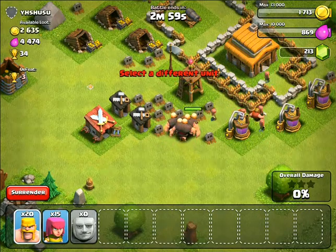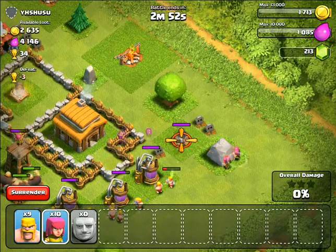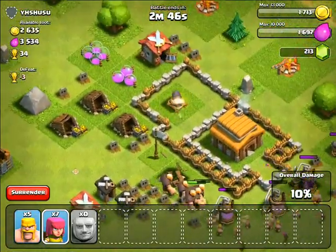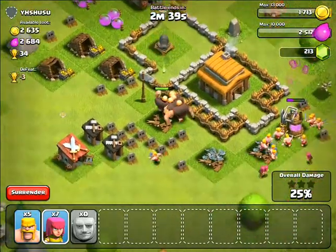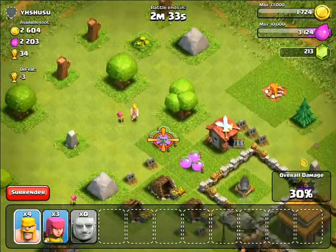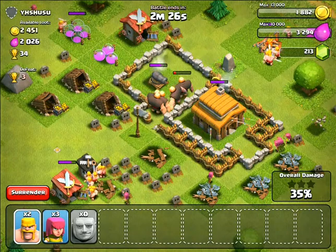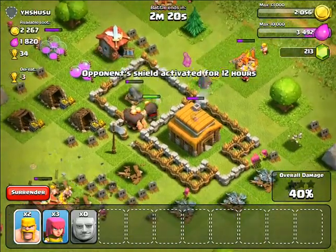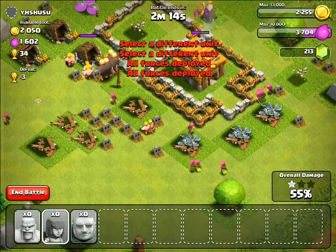First, our giants. Then let's take out some barbarians — take out this thing. Oh, I didn't see that, my bad. Let's take out those. Where are they going? The giants are going... Let's put down there, down there, down there. Looking pretty good. The giants are breaking through and getting that cannon right there. This is looking pretty good. Let's take out our barbarians — let's just take out all our troops.